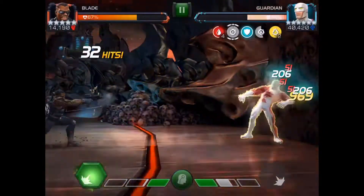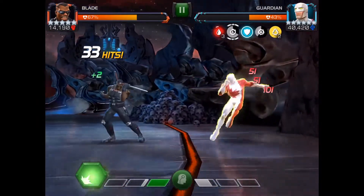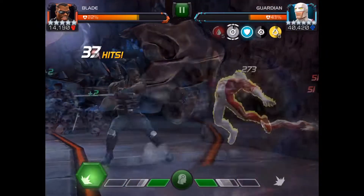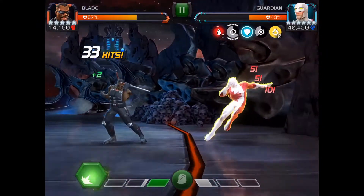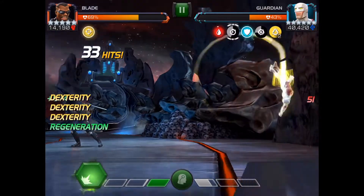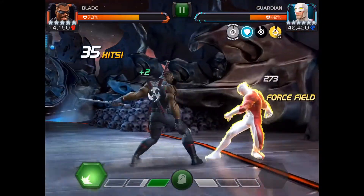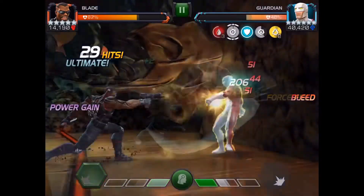Now let's review the special attacks and then get into the champion choices. Special 1 has three components. The first two components have fairly long range. We're going to look at it in slow motion — it's a beam attack, then a dash attack, and then a more close-range explosion which you can avoid by being far enough away.